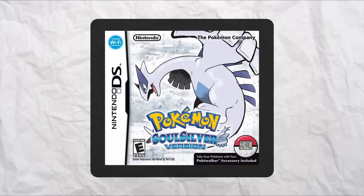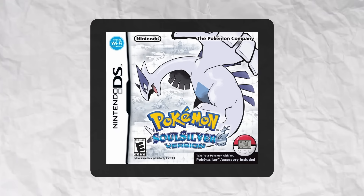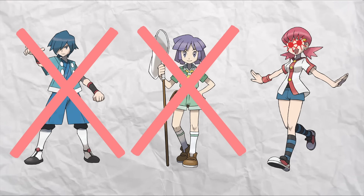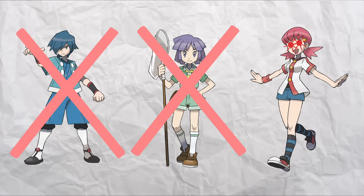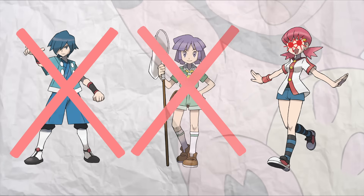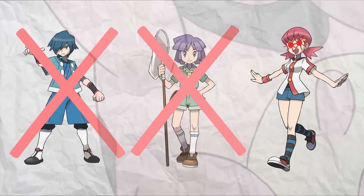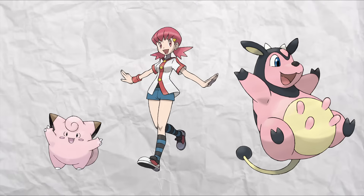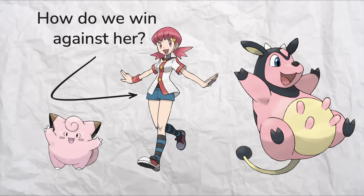Hey, welcome back folks. So I recently replayed Pokemon SoulSilver and breezed through the first two gyms. Got to Whitney and made the mistake of thinking that surely, now that I'm a fully grown adult playing this kid's game, the notorious difficulty of this gym must be overblown, right? And I got seriously humbled with five trips back to the Pokemon Center. But it did get me wondering, what's the mathematically optimal way to beat Whitney?